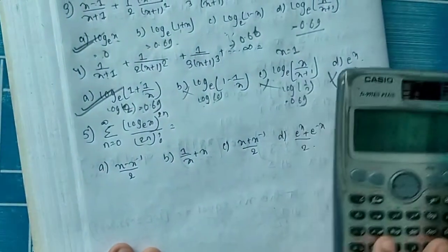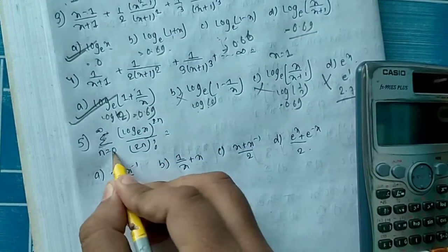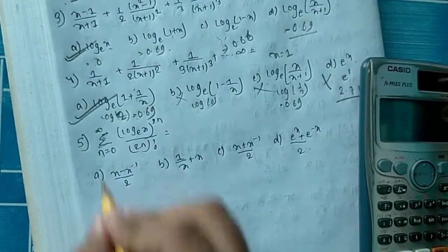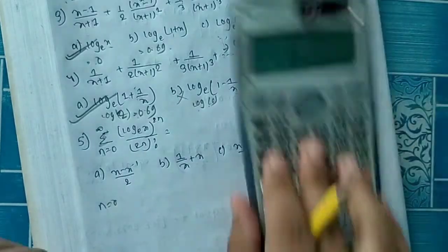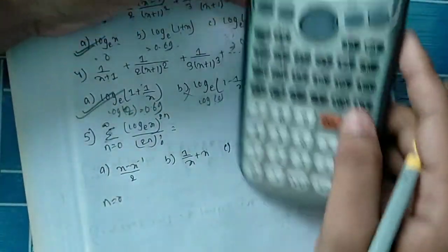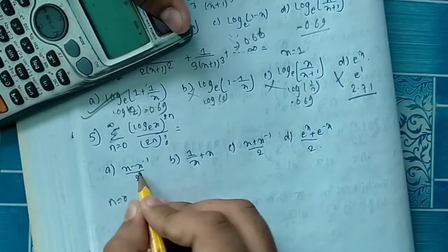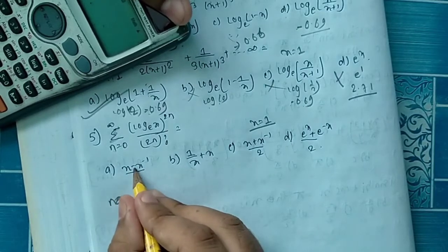Question 5: summation n is equal to 0 to infinity. When n equals 0, we check the value of x squared.